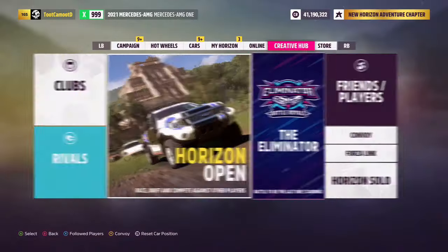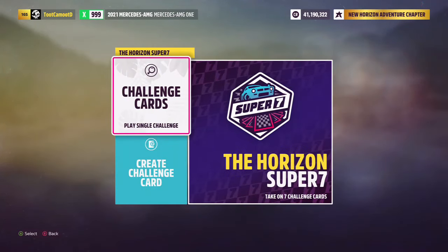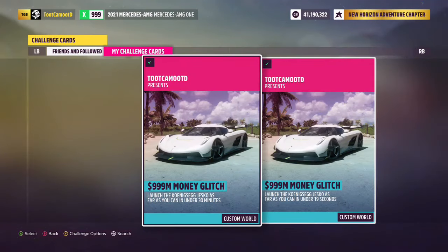The first thing we want to do is go into the Horizon Super 7, then click on 'Challenge Card', then 'Play Single Challenge'. On the bottom left you're going to want to search, and then my share code will pop on screen.